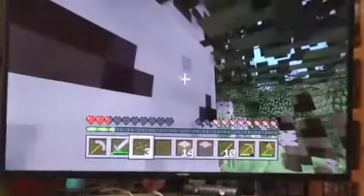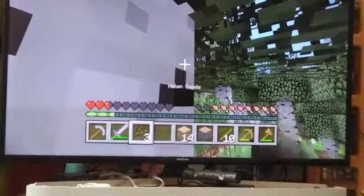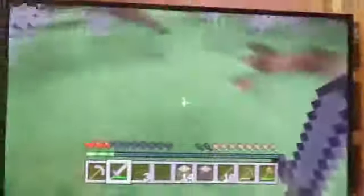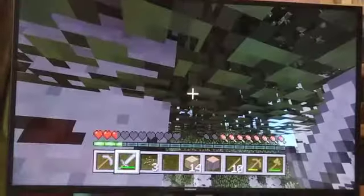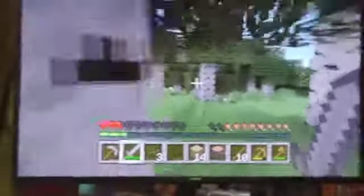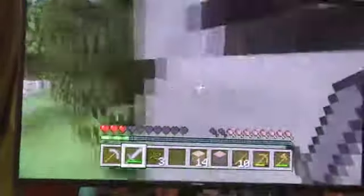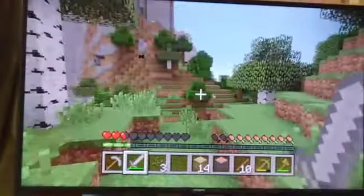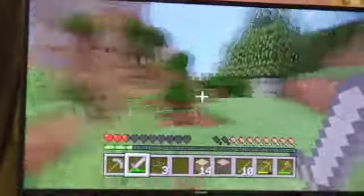Go to the sword - the button above the left trigger. Turn around. The sheep should be right near you - look down. It's not going to be flying! He's run away. He's not as stupid as Minecraft sheep usually are.